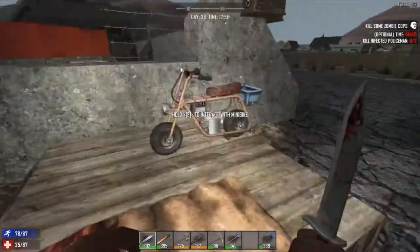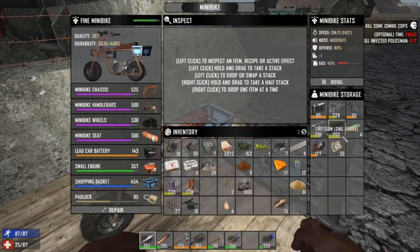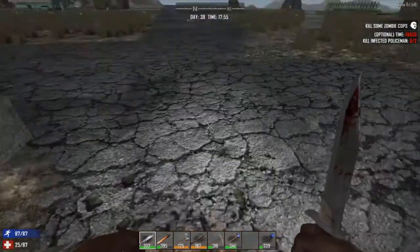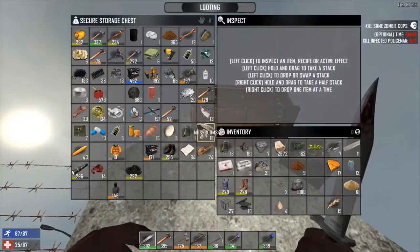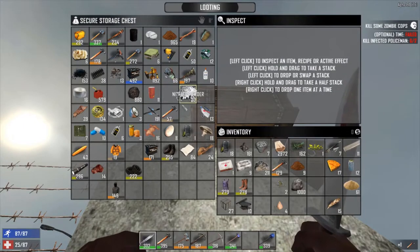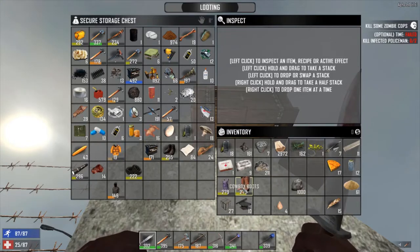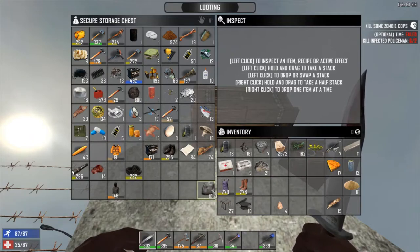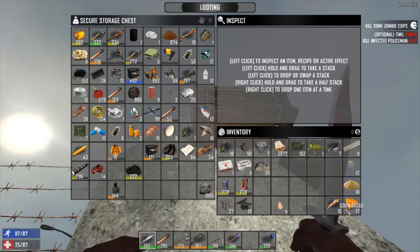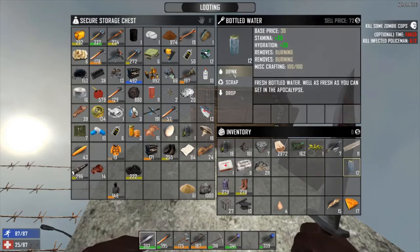I'm just going to check the bike really quick. We're probably going to get a little lost in there. I'll empty our inventory as much as possible, just in case stuff has respawned down there so we can pick it up.